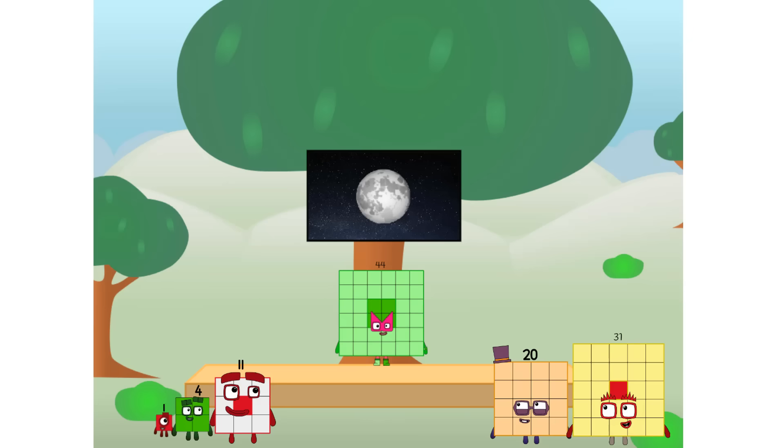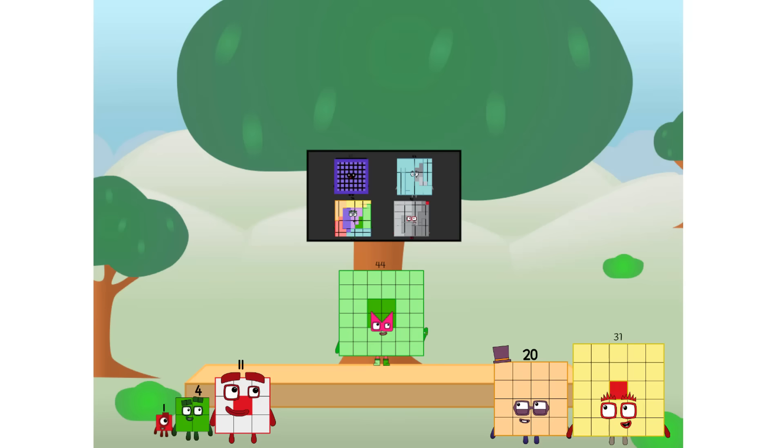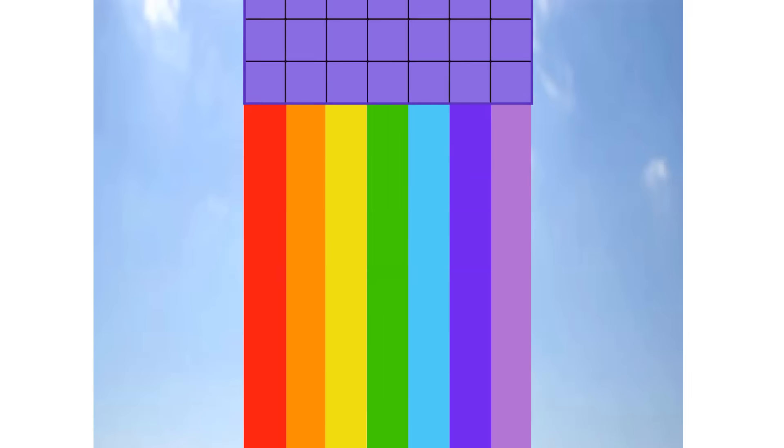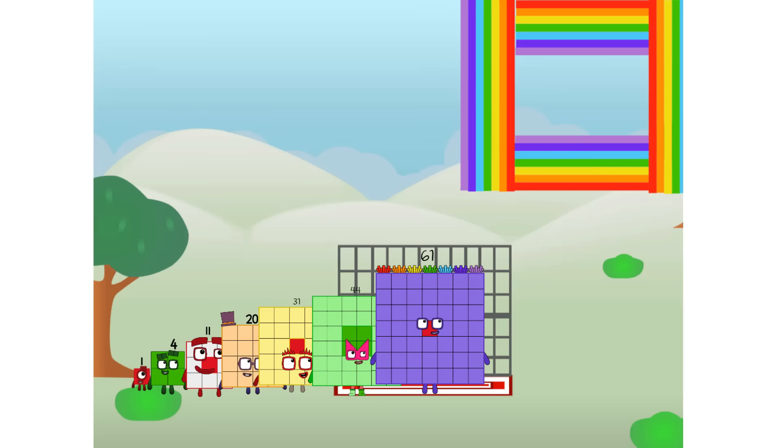Why? Because it's fun to try! Great, I'll be test pilot. But how will we get all the way up there? We call in some friends — some big square friends. 61 commencing rainbow test flight, all systems checking out, 7 by 7. Wish me luck! Didn't get that high, but I did just invent the square rainbow. Guess you've got to give it a go to get lucky.